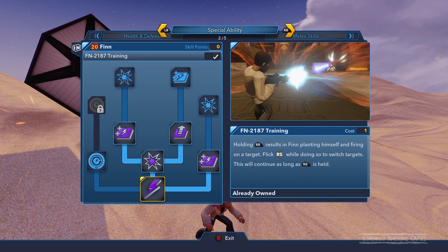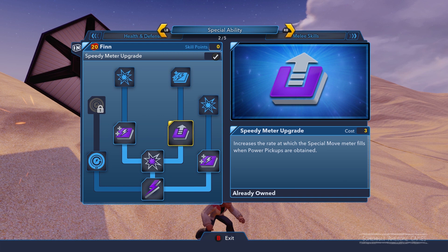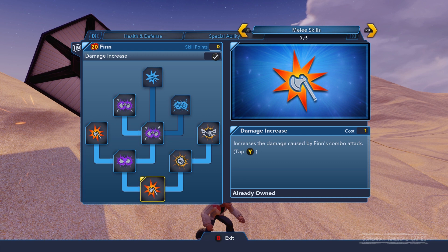I was actually going to go another way — get damage and then that upgrade. But then I saw something a little bit later on and I thought meter upgrade would be good. The speedy meter upgrade. And that is in his ranged attack section. I'll show you why I went with that one.